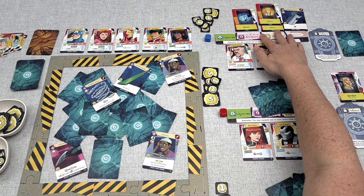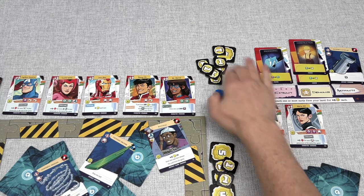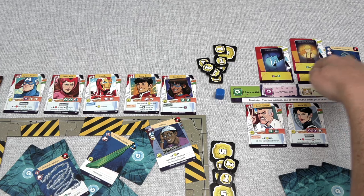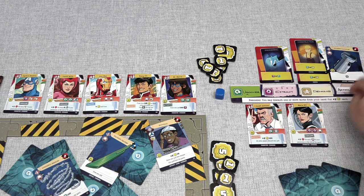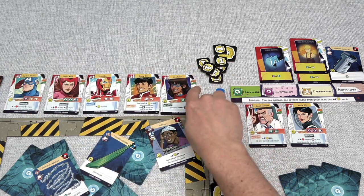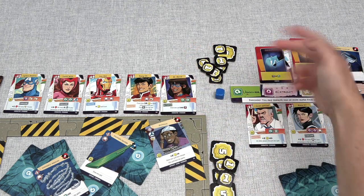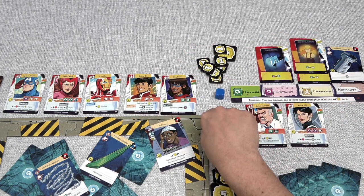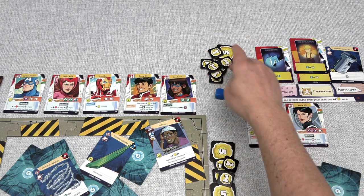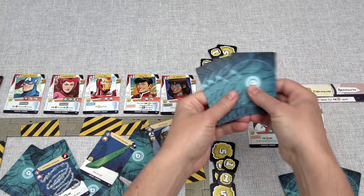That is all of their cards played, so now they can move into the recruitment step — although they did even worse at this than the Yellow player did. Currently they have one extract, two demolish, and a super artifact, and with that setup they can't pick up any of these characters. Maybe they could have played their turn differently, but they're pretty happy with their characters so far and know they have time to pick up more. They like the idea of amassing a whole bunch of influence for points at the end of the game as well as flexibility. So they can clean up and draw four more cards.